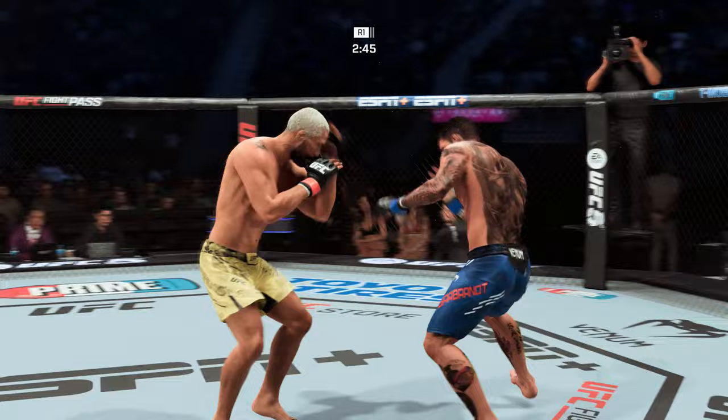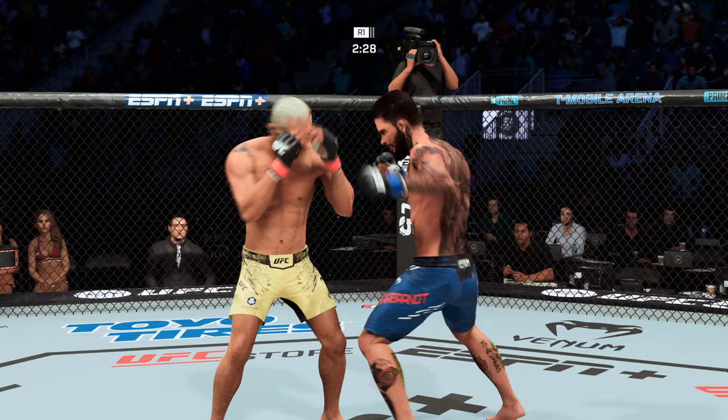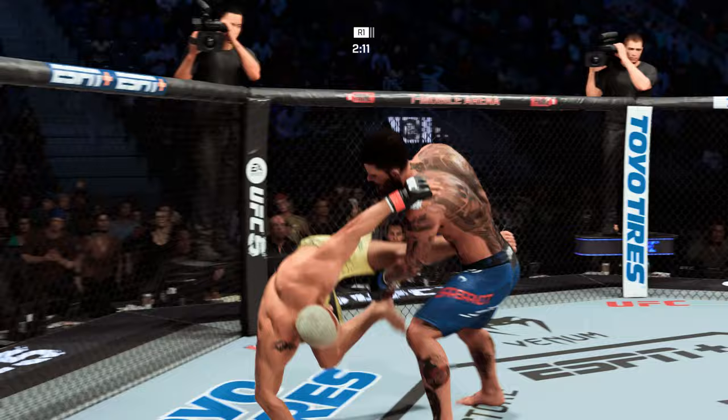Very nice leg kick there by Cody Garbrandt. He has been masterful on the feet this evening — he's really utilized that jab to perfection. You see the numbers at the bottom of the screen; he might land a hundred jabs tonight. Absolutely incredible. He felt the accuracy land right there, his opponent's wobble chin. He's hurting bad — he cannot take another shot like that.